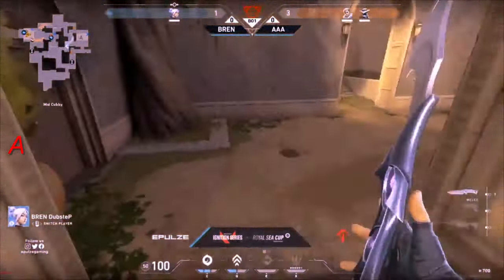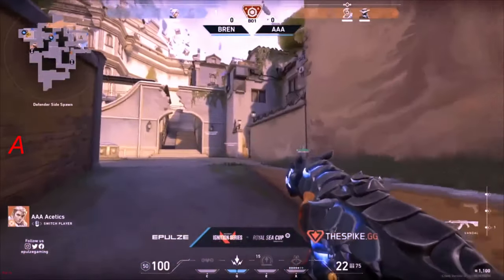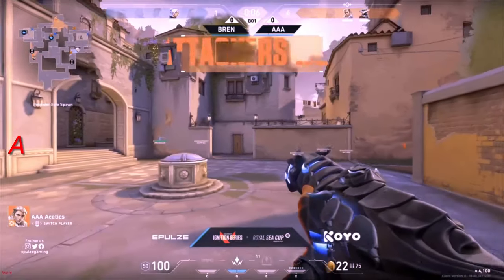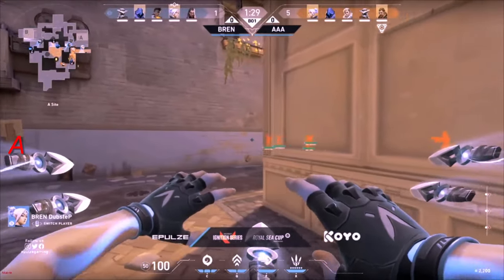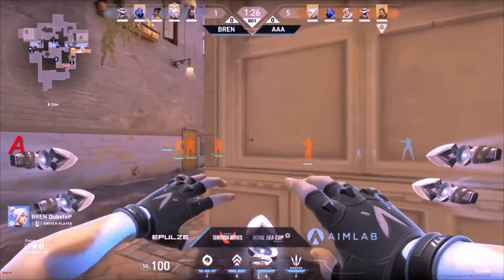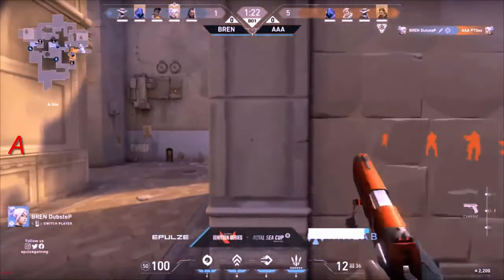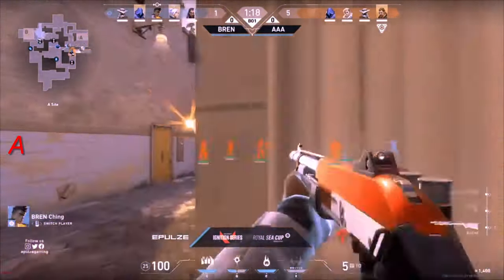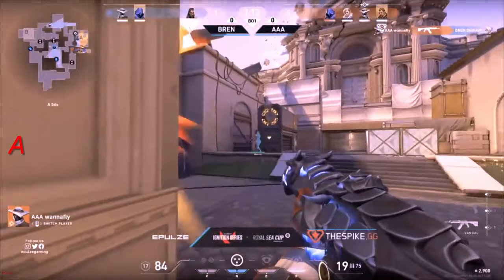This is going to be a transition out for AAA. Looking pretty good for them so far on this attacking half. They're forced to eco. Dubstep does have the Bladestorm, but he also bought the Bucky. He spots them out though — Dubstep gets a frag onto PTC. There's a flash from the Phoenix — gets one. Unfortunately, Kongra takes off Ching and Dubstep at the same time.